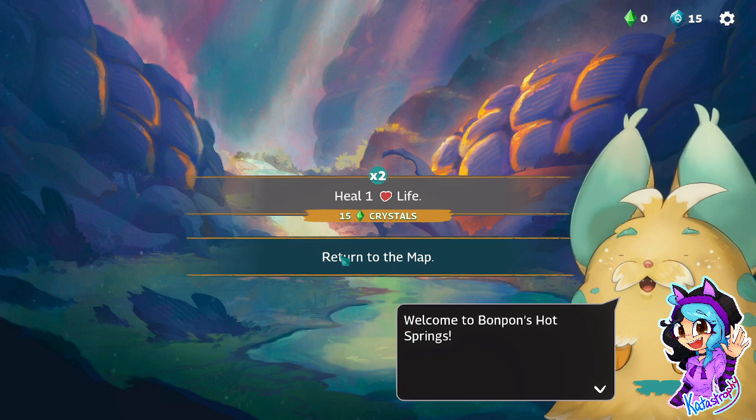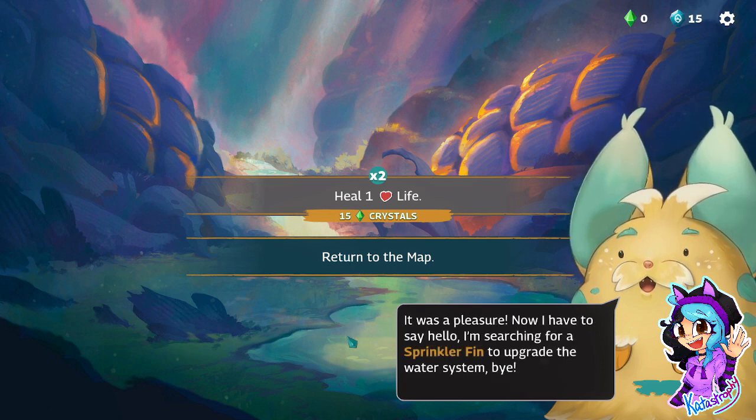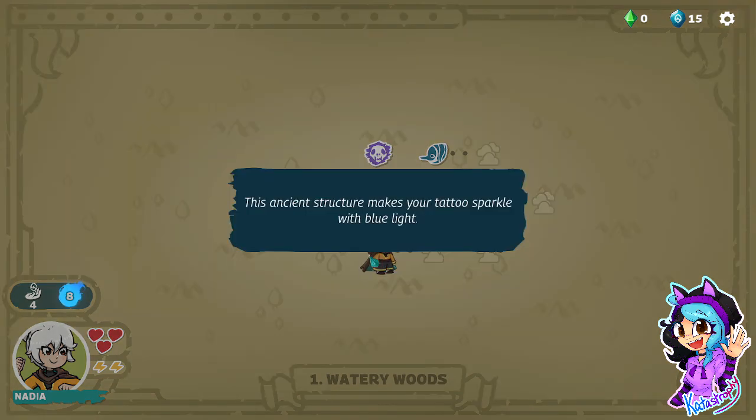So 15 crystals equal healing and life. Now I have to say hello, I'm searching for a spring cliff in to upgrade the water system. That was weird. What was it? A monolith? This ancient structure makes your tattoo spark with blue light. You gain four energy.